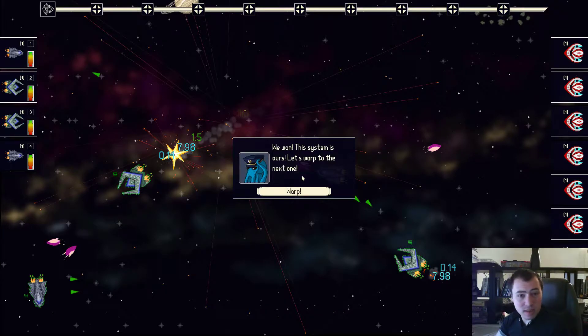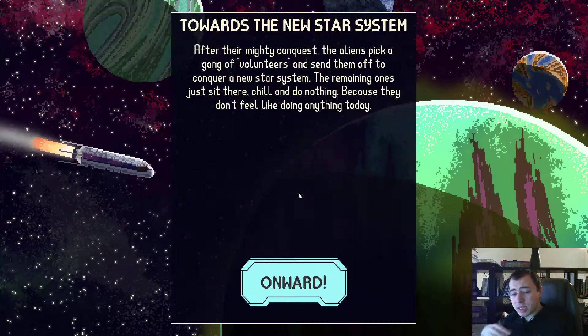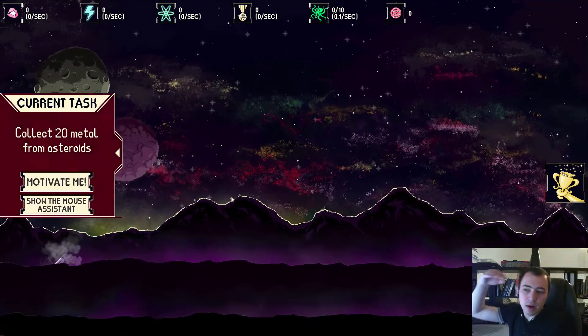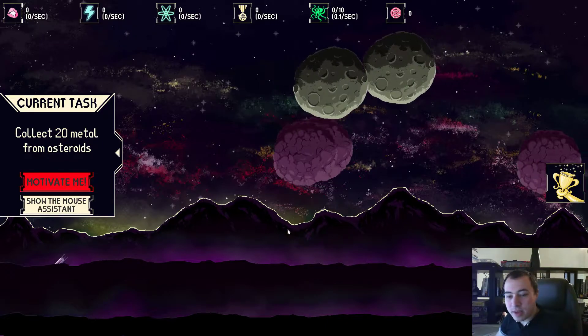I wanted to add a battle system into it — you've already seen the second part, the battle system, but right now I'm going to show you the first part. Basically, the aliens conquered the first galaxy, now they move to the next one, their pod crashes, and then you start gathering resources like in the classical incremental games.